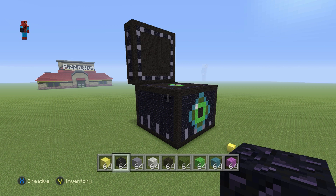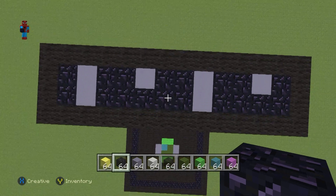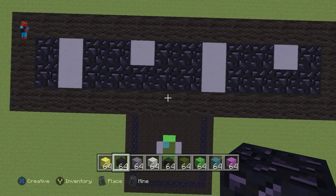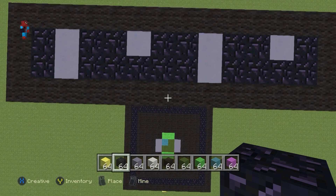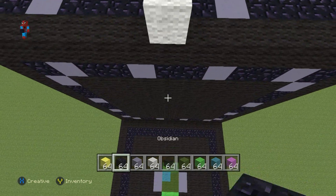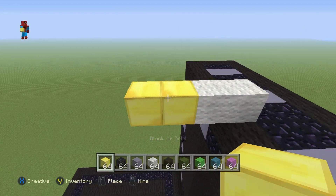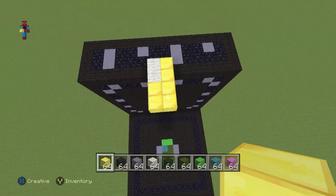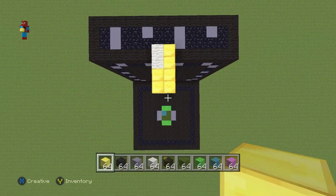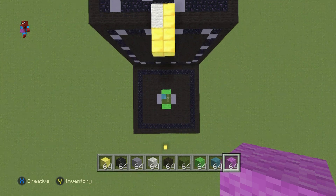We're missing a couple of things — the latch and the sparkly ender sparkles. Come up to the very top of the lid, in line with the two center black wool blocks closest to the top front center of the chest. On top of the left hand black wool do one white wool, then coming towards us one white, then two gold. Going right of each one of those four blocks, do a gold each. That is the latch of the chest — that's how it locks itself.